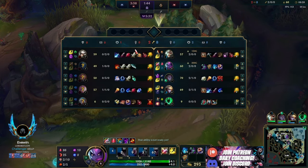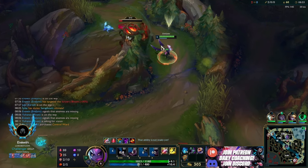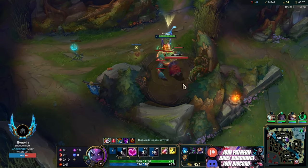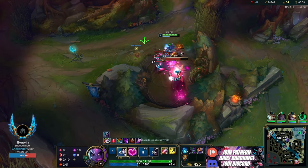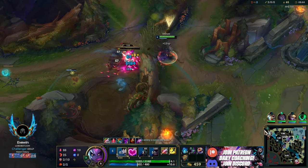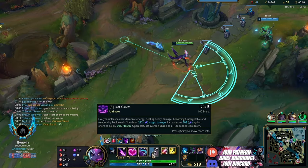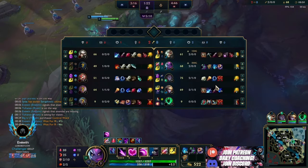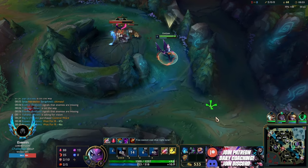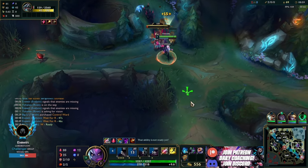Kindred could pretty much be anywhere here, but we just want to get all camps spawning nicely for us to take. Very efficient, very high gold and XP income - putting ourselves in a great spot to be incredibly strong this game. Where could Kindred be? She's probably going bot side, might check her red's gone. She might clear up here, but playing for dragon is probably her easiest option.